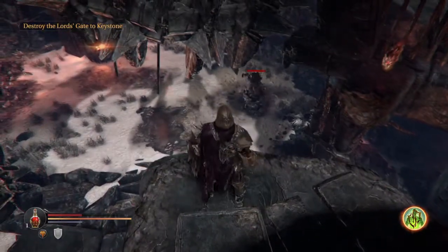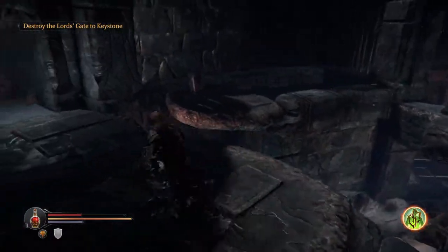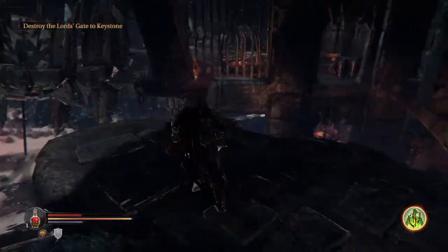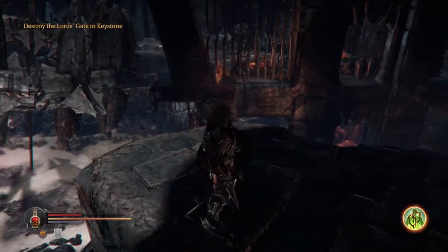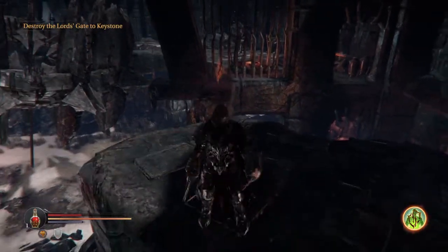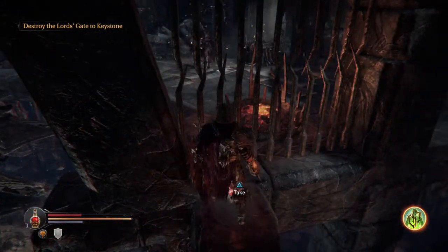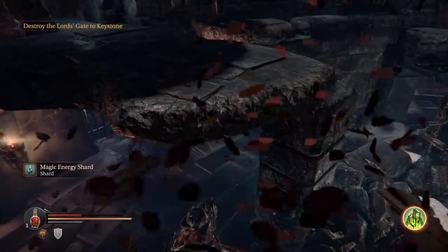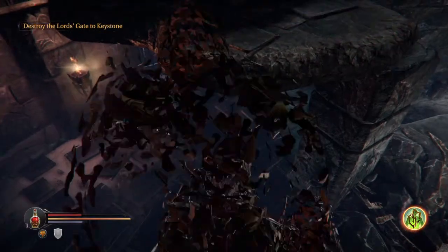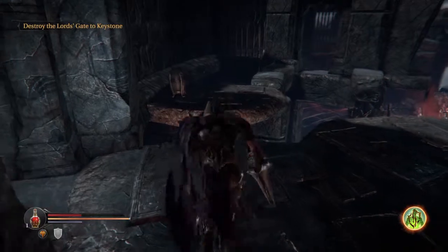Here we see Houndmasters in their natural environment, and this little area right here, there's a little thing you have to jump to to get. Let's see if we can do it without failing — if I miss I'm probably going to die. I did not miss. It's just a magic energy shard, which is actually the rarest kind of shard in the game, so it's not totally worthless. You don't have to get much of a running start to jump in this game.